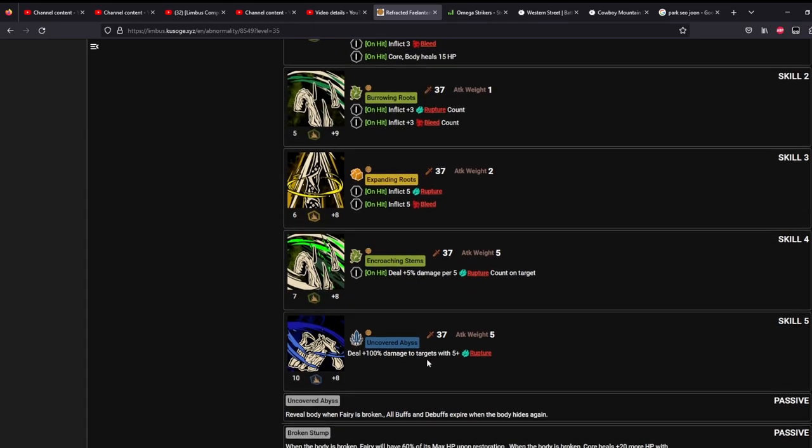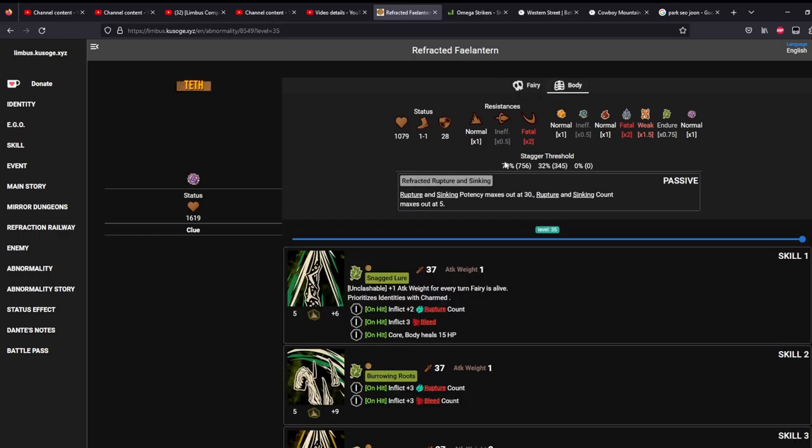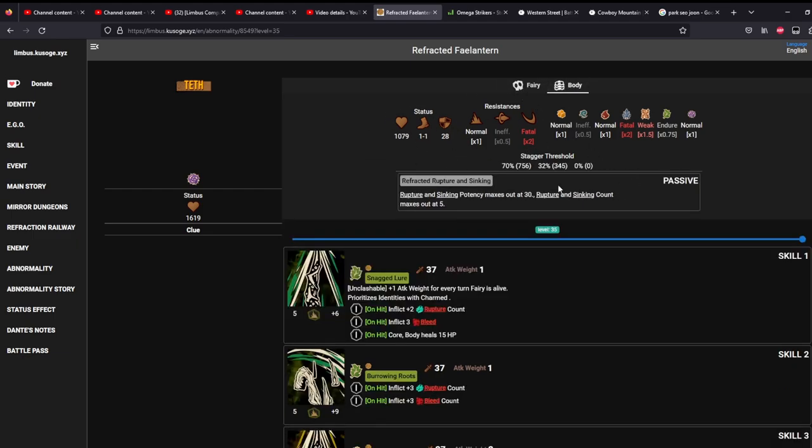It's really just a DPS check for the first part, and then a second DPS check to get to the stagger, a third DPS check to try to kill. If you cannot, then DPS check fairy, and then DPS check body again. For most people, if you don't have some very good luck, you probably need to take about six turns. If you can get some good luck, it's three to four turns.